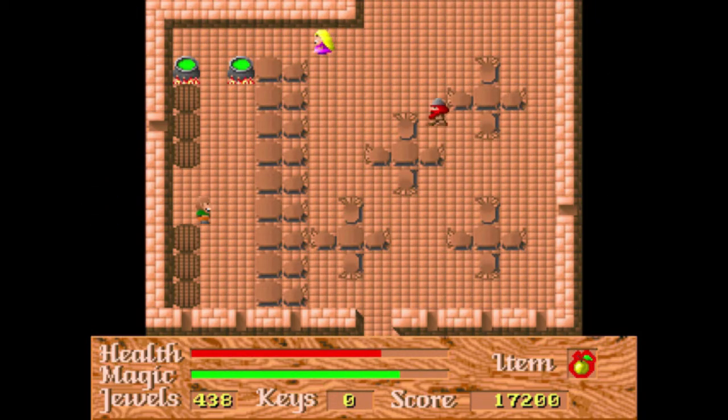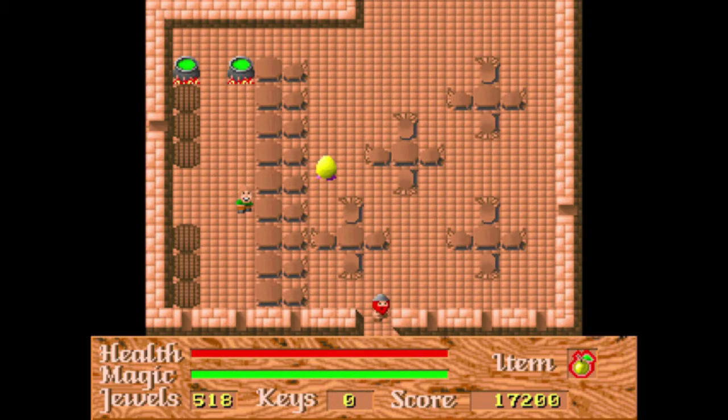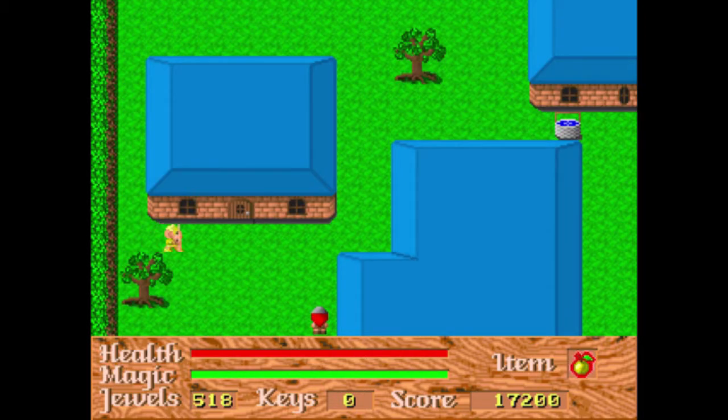There are these angel-looking things that will restore your health or magic. There's a red one that restores only health, and the green one restores only magic. However, the first item you get is a healing item which turns magic into health — so if you can find a green angel, you can have full health and magic. Sometimes they'll give you only a red angel, so you don't want to spend all your magic on health. But sometimes the game gives you both a red and green angel next to each other.